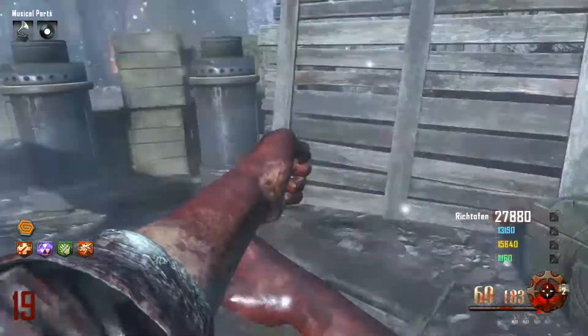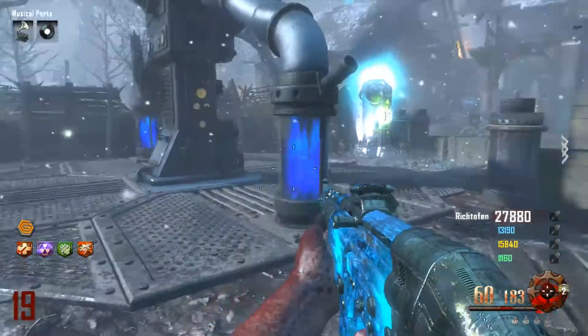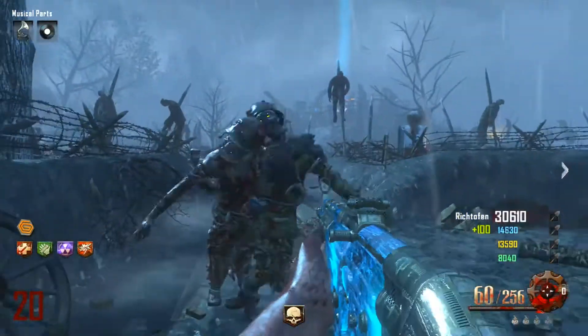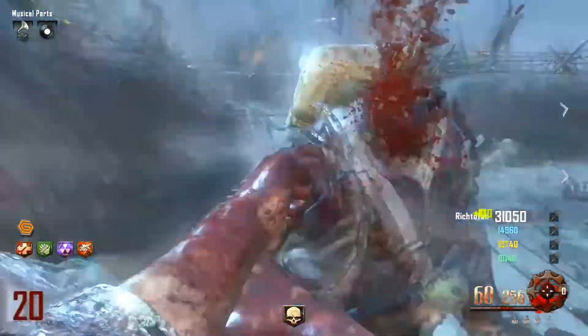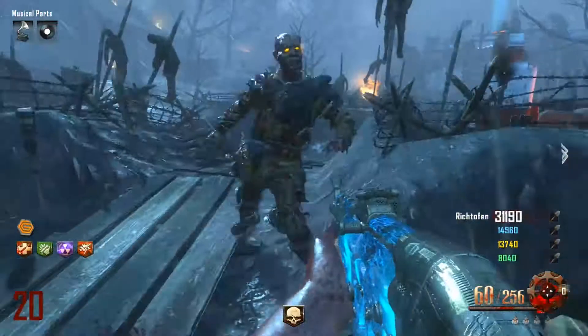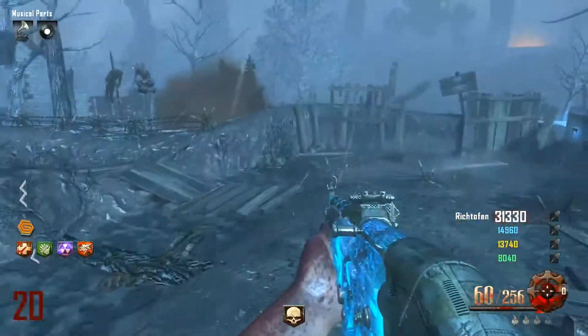You just fill up the boxes with souls, basically like a Moon easter egg, and it shouldn't take that long unless a robot steps on it. If a robot steps on the chest, it restarts, so you have to do that fast — just get a whole horde and kill them right in front of it. Shouldn't be too hard.